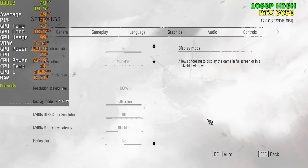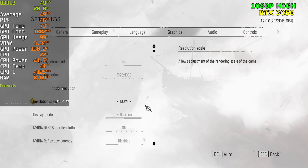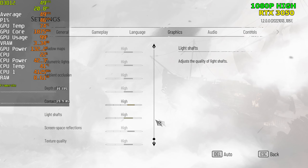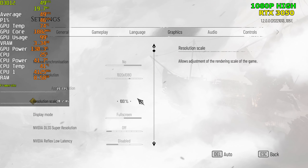Today I'm doing a video on the new Plague Tale game using a variety of GPUs. We're starting with the RTX 3050 — I usually start with the 750 Ti. Starting at 1080p with the high preset, which seems like a good starting point for this card. If it runs poorly, I'll go ahead and drop it down to medium.